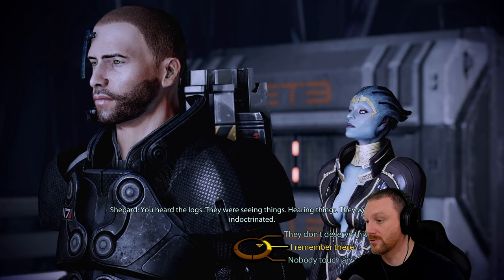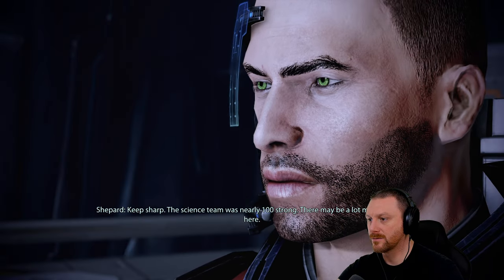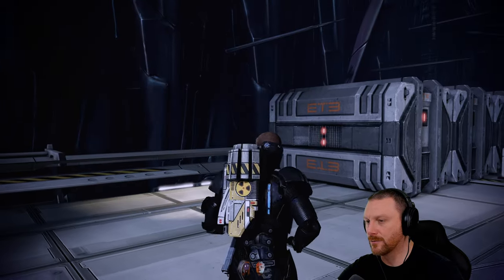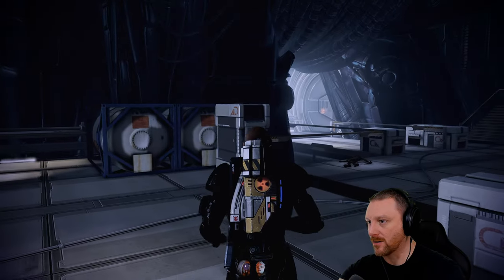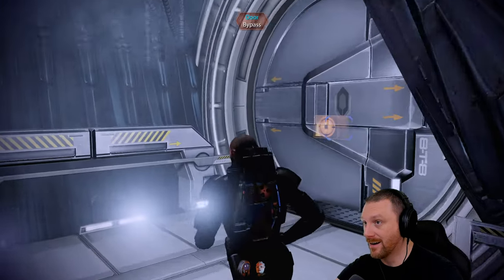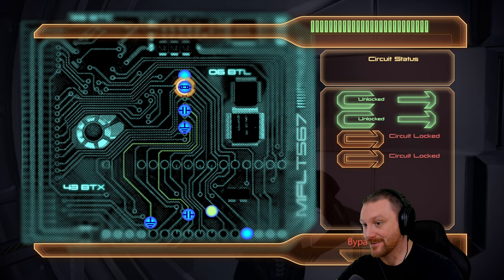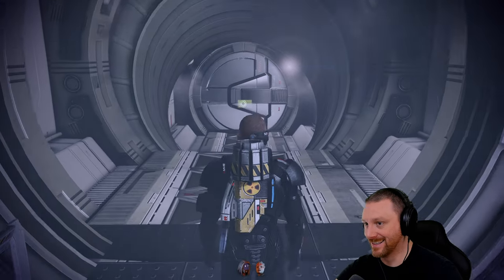Tali says: 'I've seen a few myself on Eden Prime and a few other places. Keep sharp - the science team was nearly a hundred strong, there may be a lot more husks in here.' Sure enough, we encounter massive numbers of husks - the whole Cerberus team has been indoctrinated and turned. A full hundred strong, all now husks. It's not exactly exciting but husks keep us on our toes.